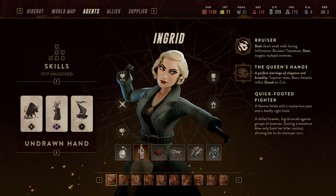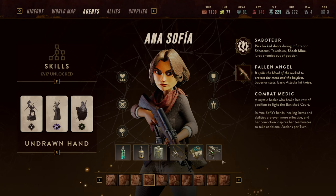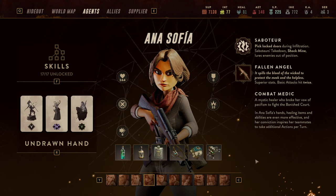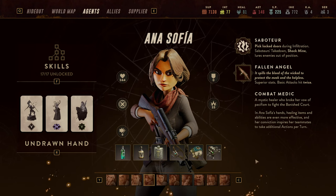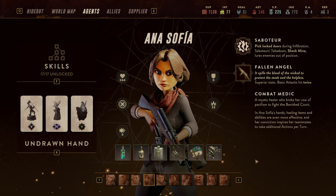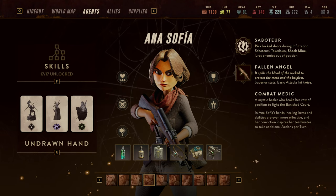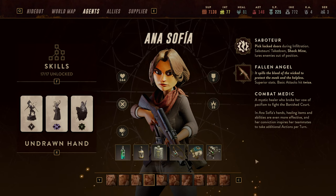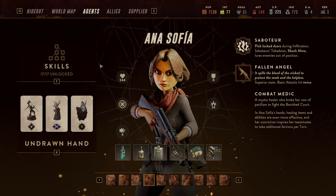Hello and welcome back to another guide for Lamplighters League. My name is Saiken and today we're taking a look at Anna-Sophie, the class guide of the healer of the crew. As always, I will go very succinct through her main abilities that you should watch out for, then go through her equipment and the Undrawn Hand, and we're going to take a look at some gameplay mechanics. So let's jump right into it.